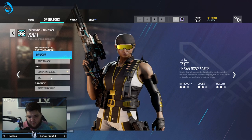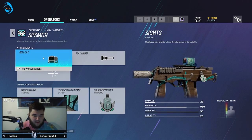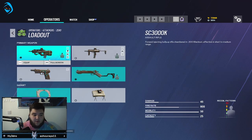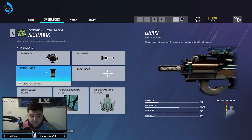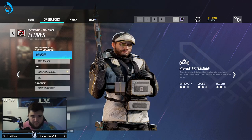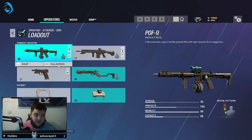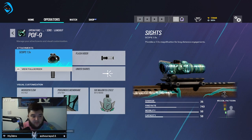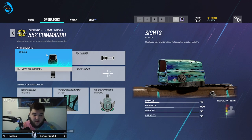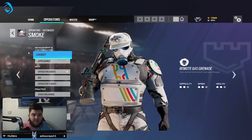Caveira: can't really do much there so skip that. I normally run Hollow A. Zero: 2x with flash hider, vertical grip, and Gun-9. Flores: suppressor, 1.5x, and vertical grip. Flash hider and 1.5x as well. Grim: Hollow B with flash hider and vertical grip.